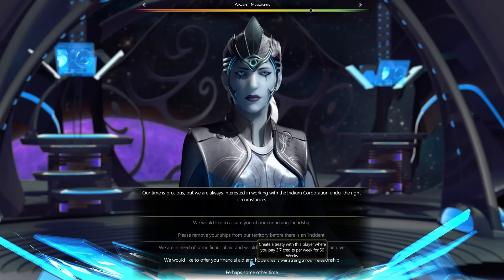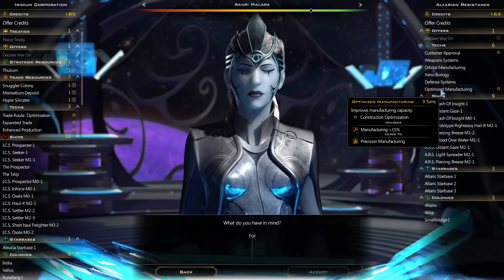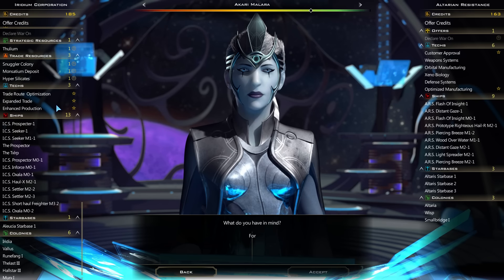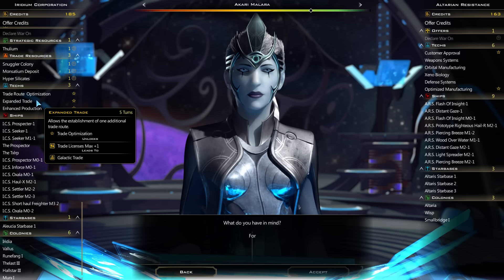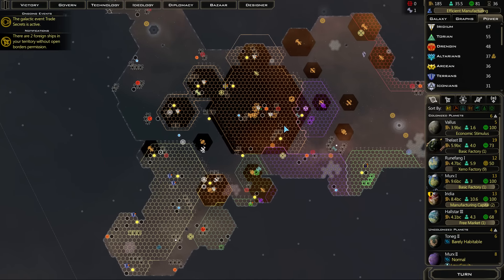Now Terrans. We can ask for money in six turns. You have almost no technology. You have customer approval, which I do want. Of course you went optimized manufacturing as well - I sure hope somebody goes something other than that. You don't have a lot of money. I could try to broker tech - maybe I should sell enhanced expanded trade. By doing that, I end up just getting more trade, and trade route value increasing by 10% is good for me. How could this possibly hurt me if I give them more trade route value? I suppose technically if they do more trade routes than I do, they would benefit from it, but they're not gonna have more trade routes than I am. Let's hold off for right this second.